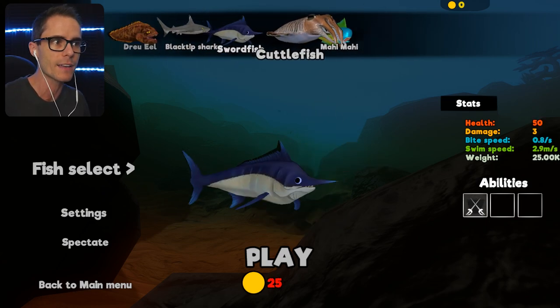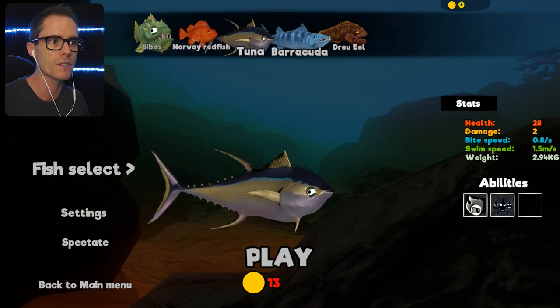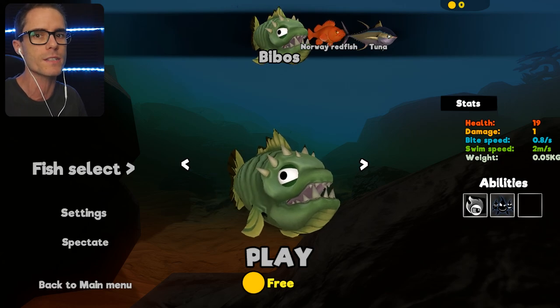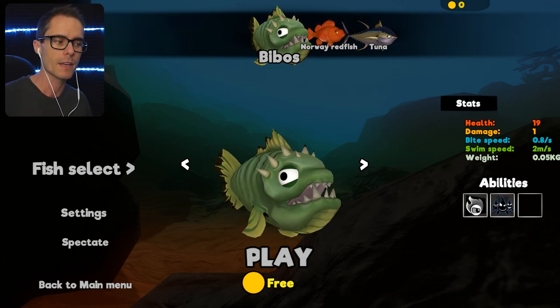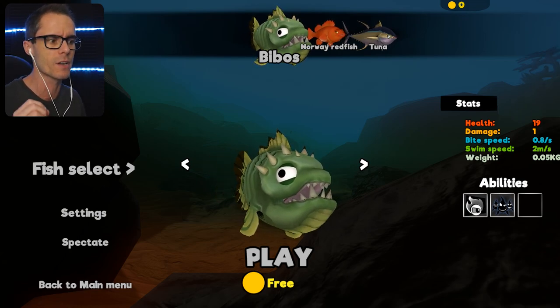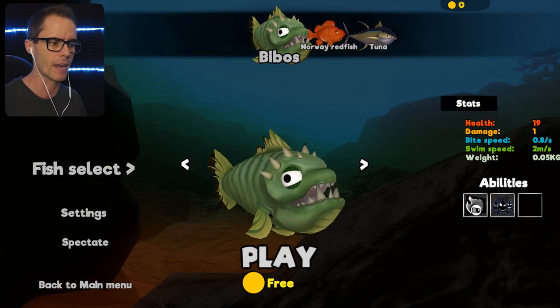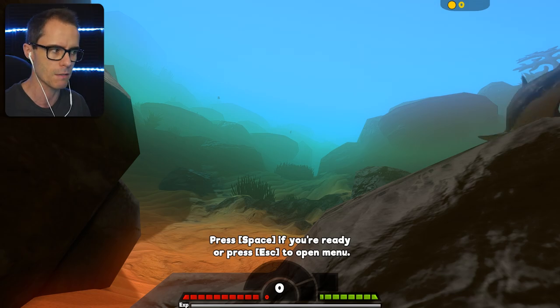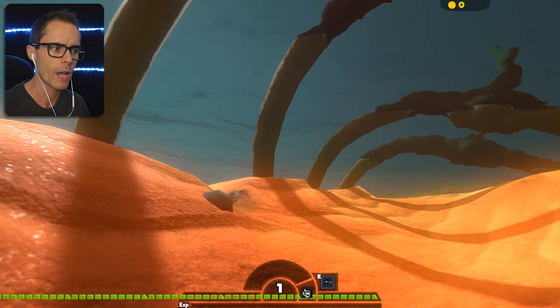We're gonna have to go back and start with the old Bilbo fish though. What's up with that — it never saves your coins. Do you guys know, leave a comment, if there's any way to get it to save your coins? It seems like you start with zero coins every time and you have to go again. But we're on the great map again — this is the new map. We've got it on medium difficulty, or normal, and we're gonna see how we go.